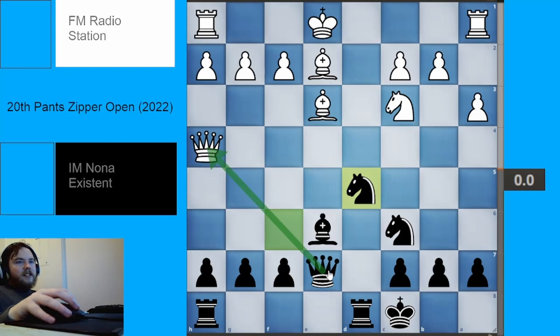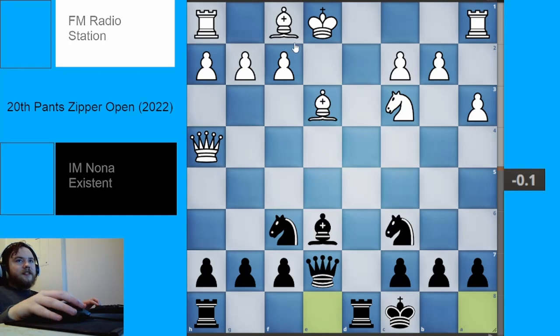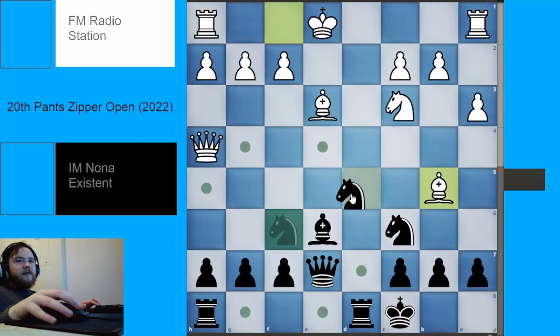If White takes, then Black should take back with the d-knight because it's blocking the rook, and get ready to put the knight on f5 or some other square. Back in this position, the other main move for White is bishop to b5, but again it's a very similar idea — you play knight d5, after the queen trade you take back with the knight and it will be defending the piece on c6. Black is fine, more or less equalized out of the opening, and there are enough dynamics on the board for the game to be interesting.